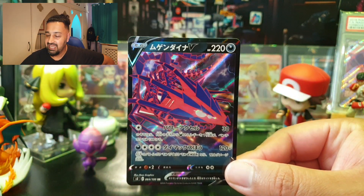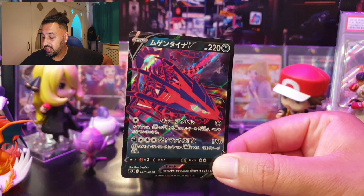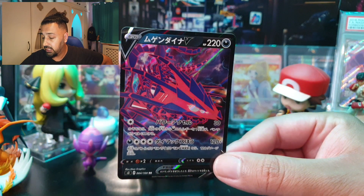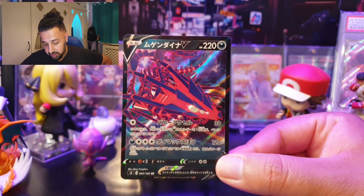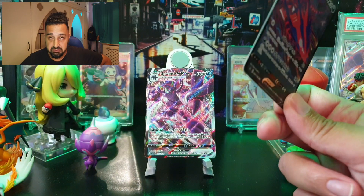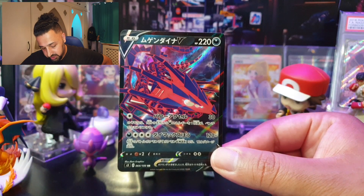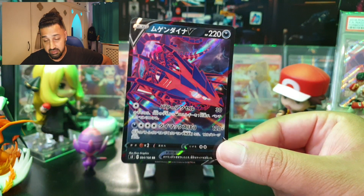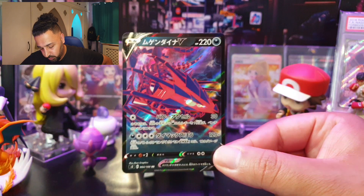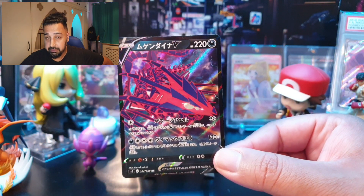One of the poster Pokémon for this set — and one of the reviewer's favorites this generation — is Eternatus V, with 220 HP, two retreat cost, and weak to Fighting. Its first move, Power Accelerator, costs one Colorless for 30 damage and lets you attach a Dark energy from your hand to one of your benched Pokémon. Second attack, Dynamax Cannon, costs one Dark and three Colorless for 120-plus damage — if your opponent's active Pokémon is a VMax, this attack does 120 more damage.